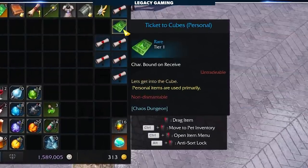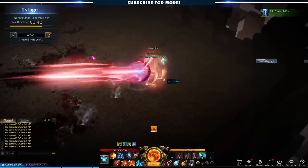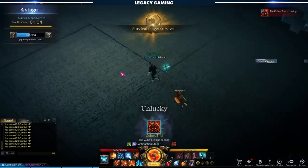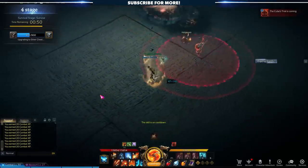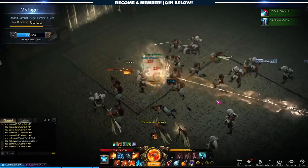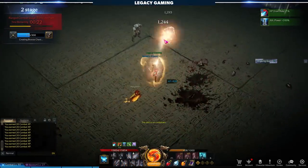Cube Dungeons are accessible only when you have a special ticket. One ticket gives you one entry into the cube, but once inside, your goal is to stay in as long as possible, clearing as many rooms as you can and finding chests filled with loot. The goal of a cube run is to upgrade your chest from bronze to diamond. Diamond chests reward you with the best loot, including important items used to increase your success chance while honing. The cube requires a bit more coordination than other endgame content, since a single player can screw up the entire run. If you go in solo and die, that's it — the run's over. It's best to use integrated voice chat or Discord, because if one player runs back through the entrance door, it ends the entire cube dungeon run.